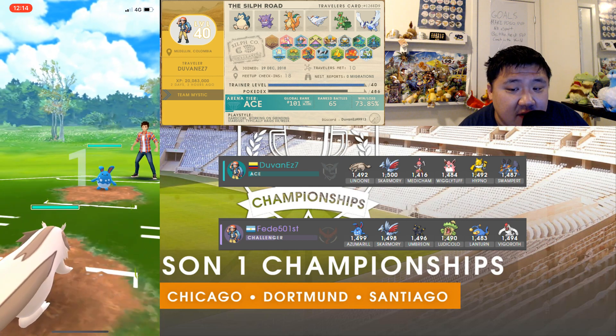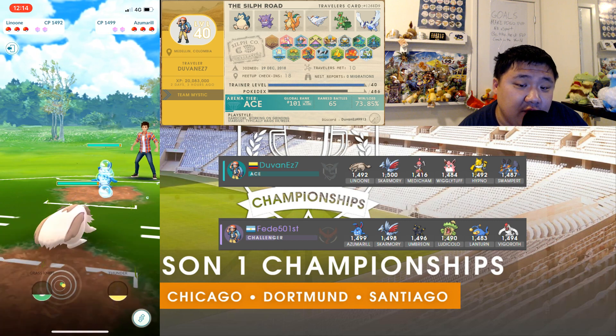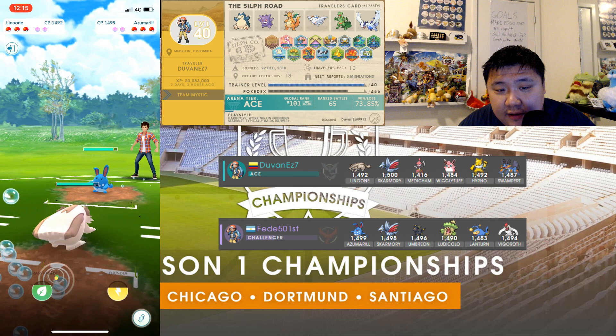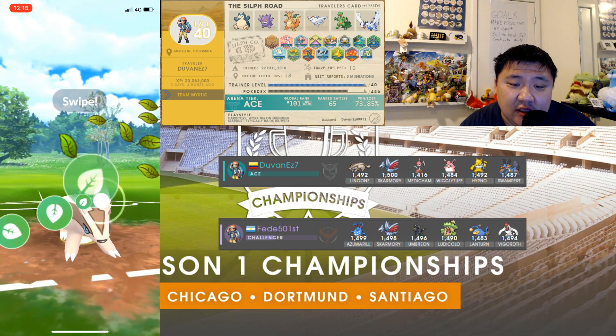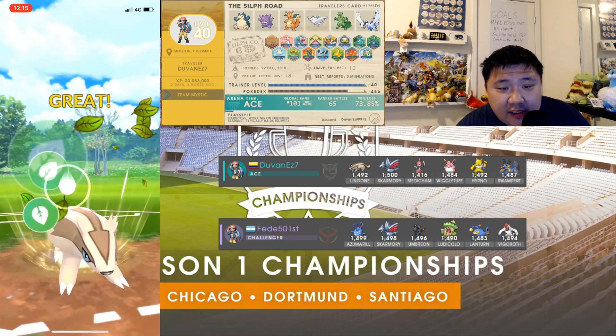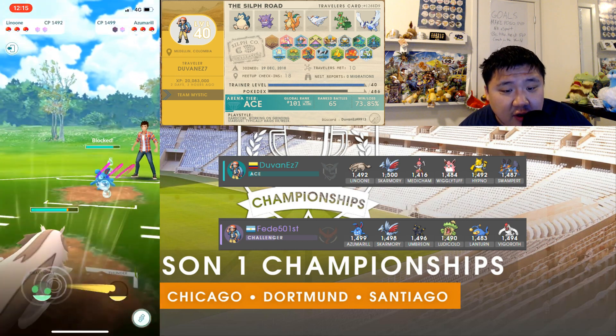He goes up against Fede501st. Linoon versus Azumarill is a pretty good matchup for Linoon. Those Shadow Claws generate a ton of energy and it has a super effective Grass Knot — no same-type attack bonus on the Grass Knot, but it will still hit Azumarill for super effective damage.